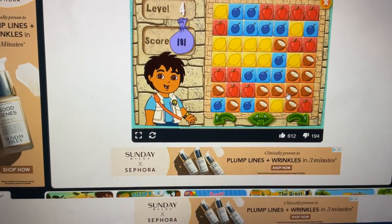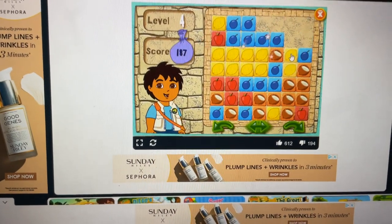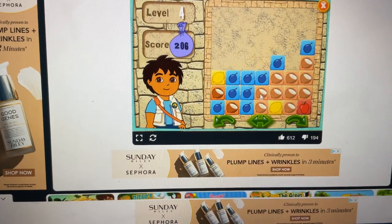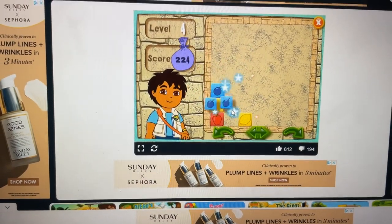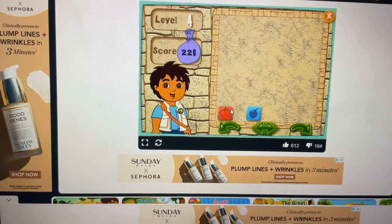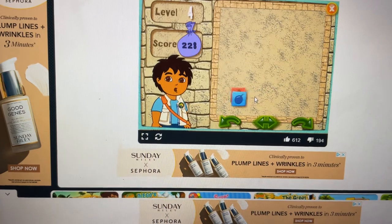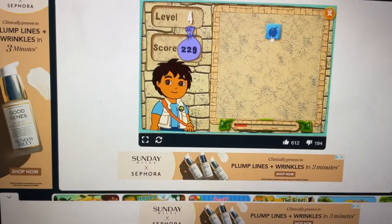Here's your puzzle. Ready, set, go! Apple. Apple. Apple. Lemon. Blueberry. Lemon. Lemon. Apple. Coconut. Blueberry. Coconut. Blueberry. Lemon. Lemon. Apple. Apple. Blueberry. Blueberry.